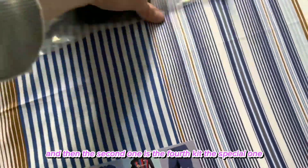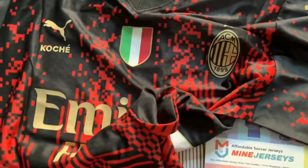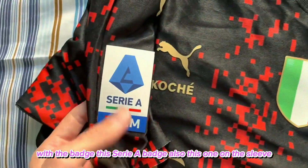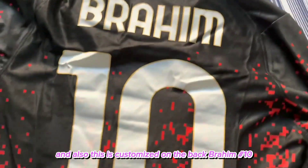The second one is the top kit — the special one. This is the player version. It has the badge, the Serie A badge, and also the sponsor on the sleeve. On the back it is customized with the number 10, and also the sponsor.